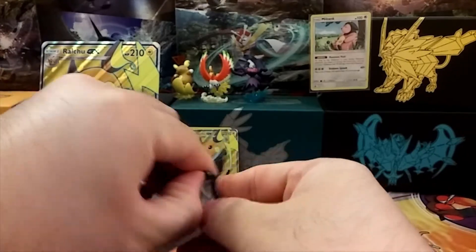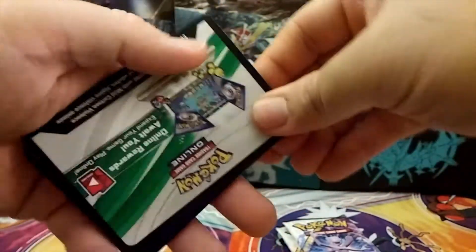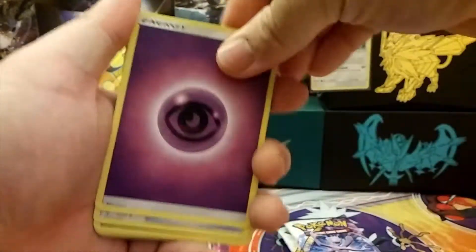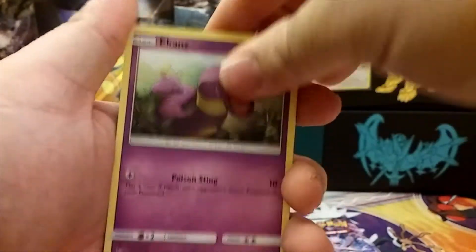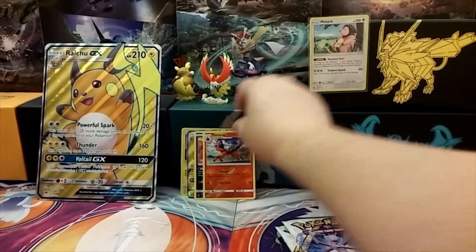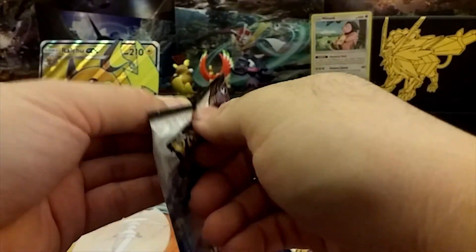I guess we'll just open it up in this order. You do get a holo card in every pack, which I'm pretty sure a lot of people know. So here's the code card — one, two, three, four. We have energy, Energy Retrieval, Scrafty, Grapeball, Stunfisk, Breloom, Voltorb, Litten, and Toracat. And then we have Hoopa. Hopefully we can pull some shining Pokémon, or the test tube Mewtwo — that'll be awesome.